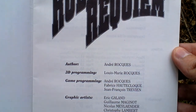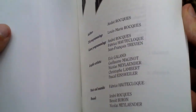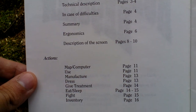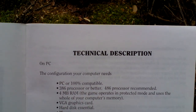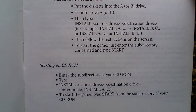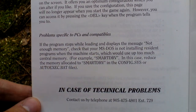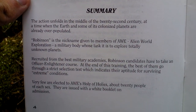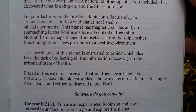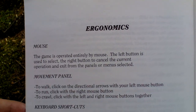Let's take a look at the first page — there's info about the authors and the credits for this game. Then we get to the table of contents: technical description, starting the game, and system requirements. Then setup, some info about the story, and game controls.